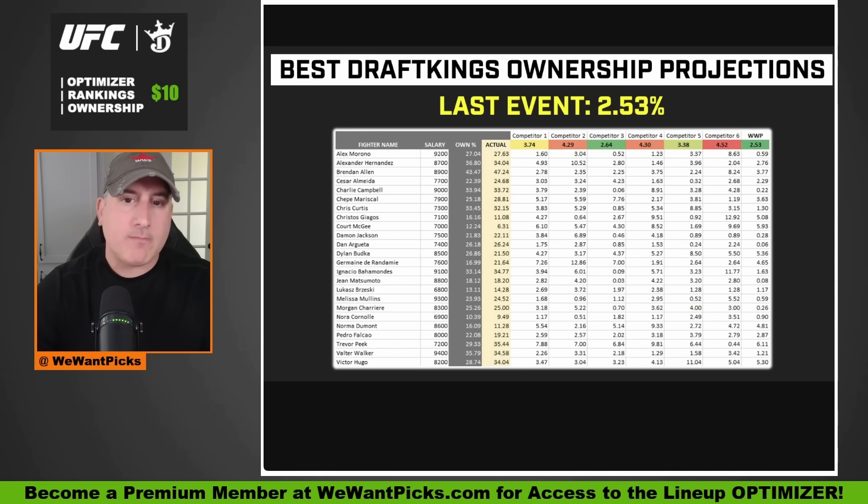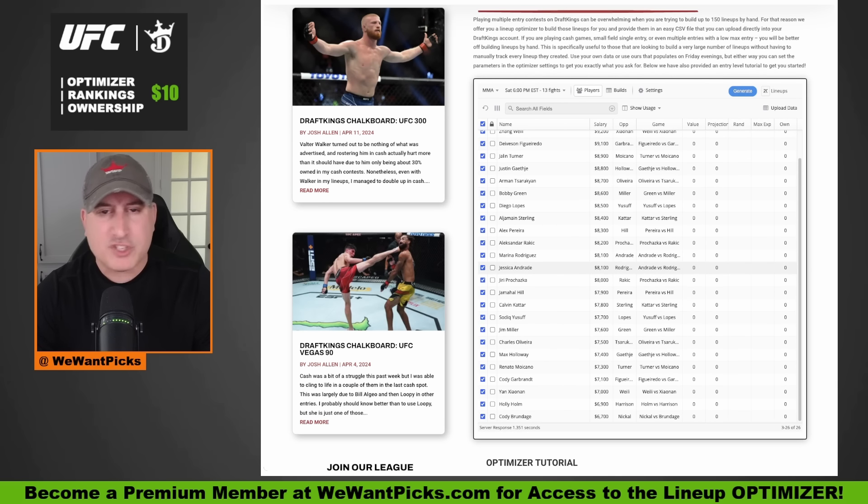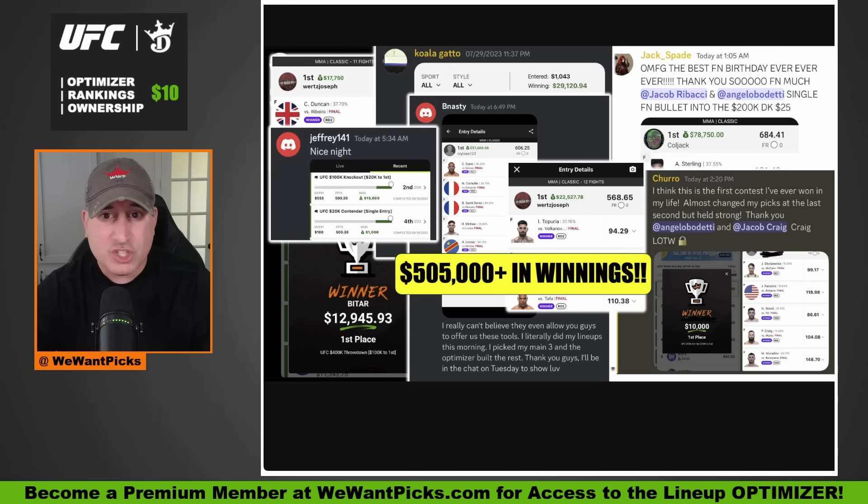Become a premium member. Unlock the greatest ownership projections in this space — they will be preloaded into the optimizer, and you can use it to build 150 lineups with a couple of clicks. People who have access to the tools and the optimizer have put up over half a million dollars in winning tickets in the last six months. Premium membership is only $10 for an entire month — the greatest value in this space without question. Wewantpicks.com, click become a member.